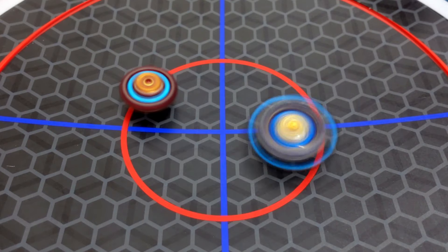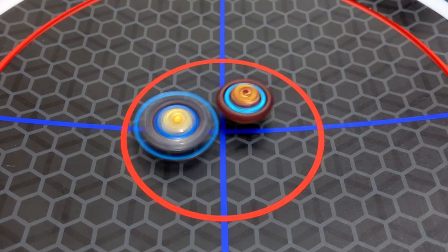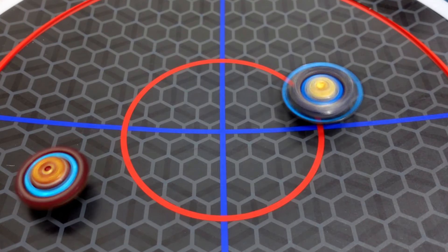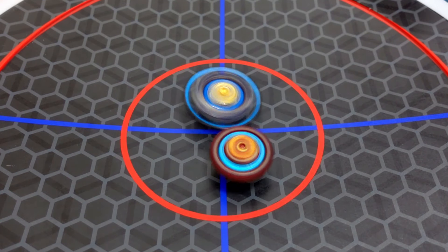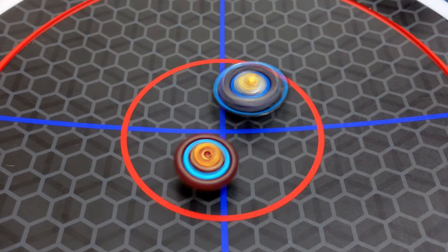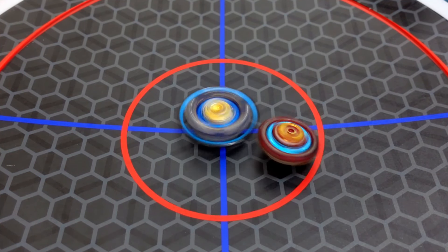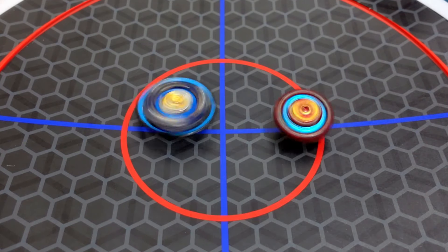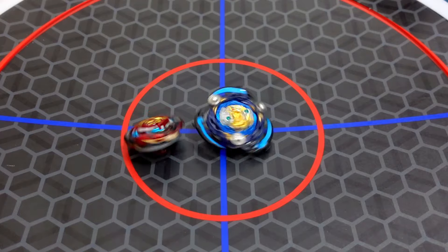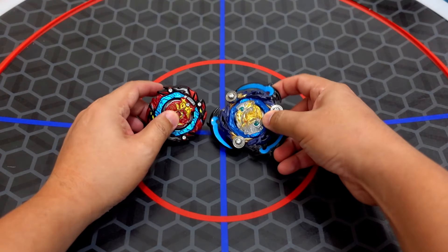Nice hit — you can hear the clash of the metal. The metal clash is really good to hear. Death Sighter Fafnir versus Astral Spriggan — winner is the Fafnir Beyblade mod.